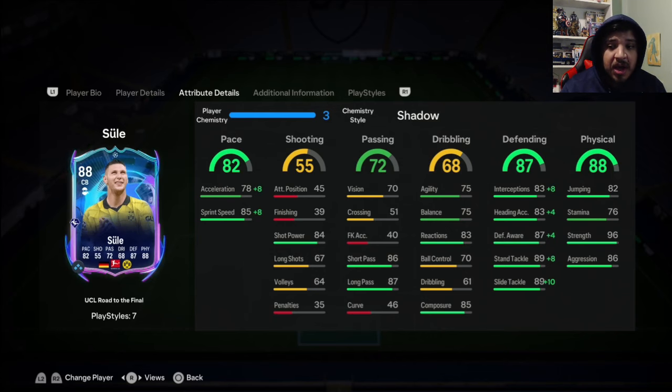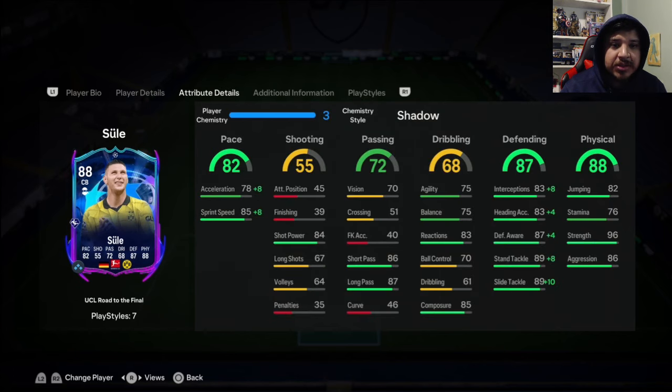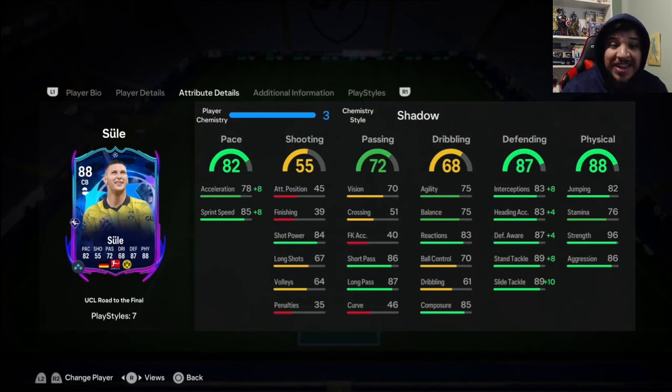The defense is very nicely boosted and with that strength we don't really need a physicals boost. You might want to boost the jumping, but you don't have to put an Anchor on him. We'll just leave it like that — let's try him out and see how good he is. With a couple of upgrades this card can be even crazier than it already seems.